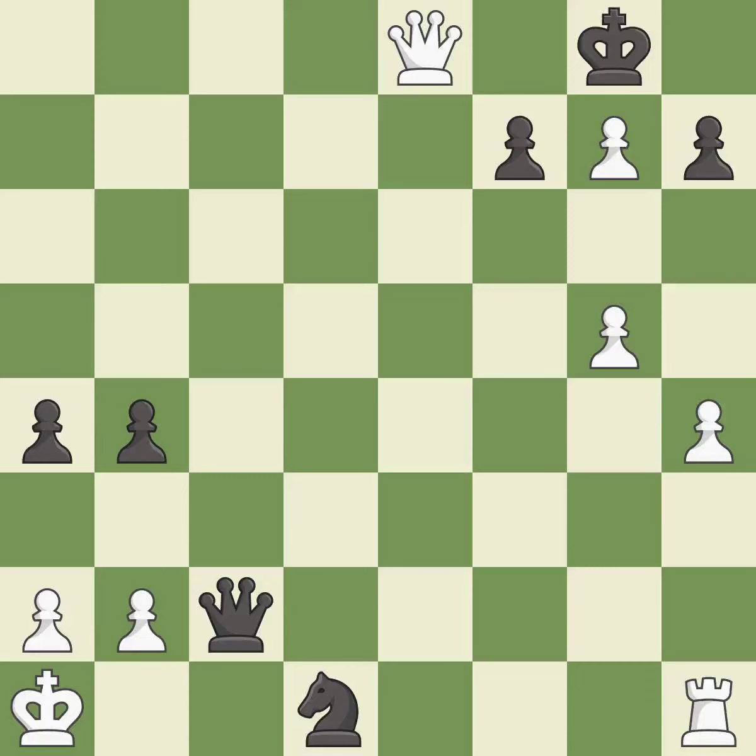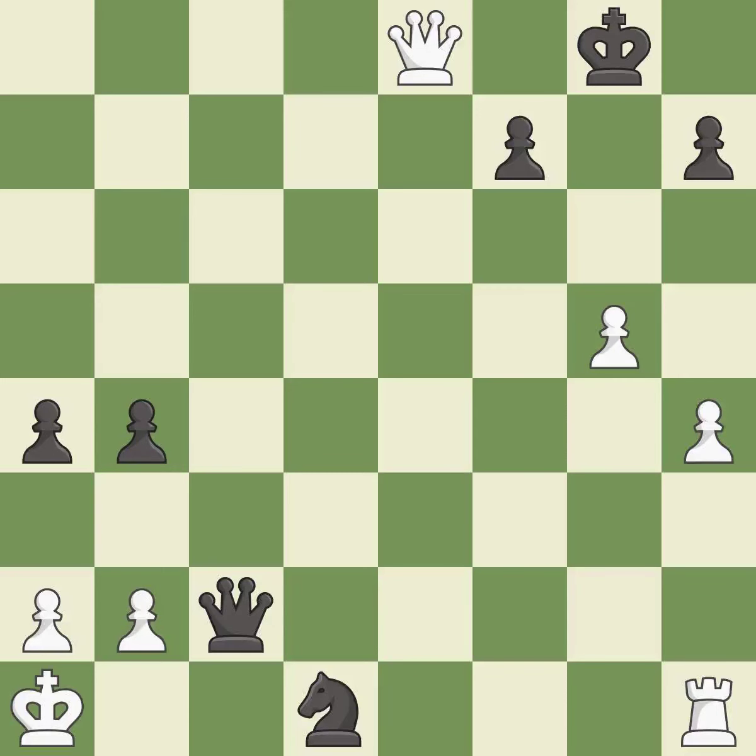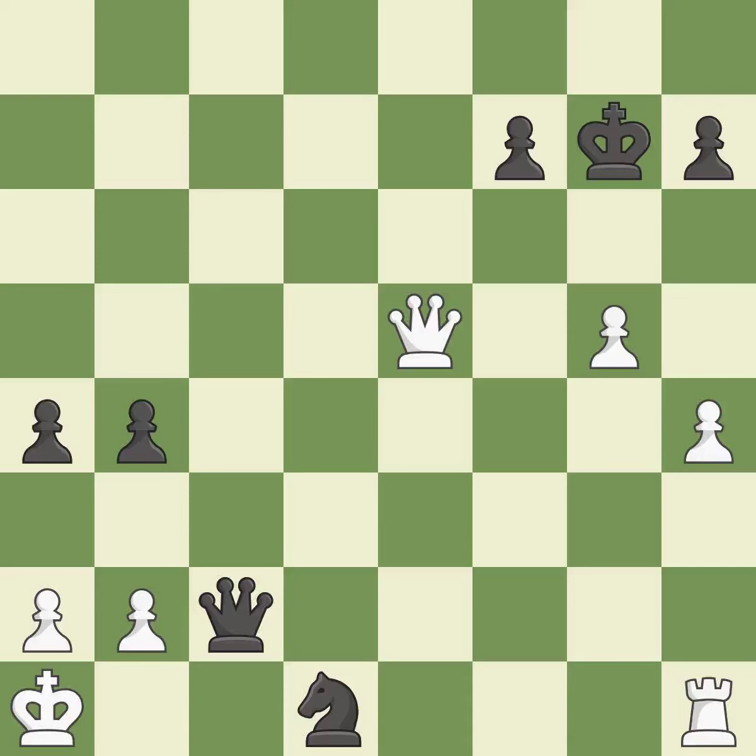It is forced. This protects the attacked pawn. This is the only move that works — it is a great move. This evades the check from the queen — it is best. That's what I would have recommended — it is best. This steps away from the checking queen — it is forced. This protects an under-defended pawn that is under attack. This is the only good move — it is a great move.